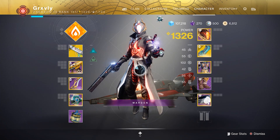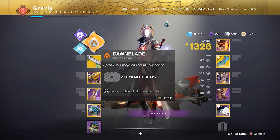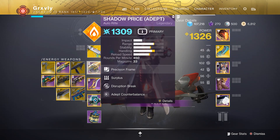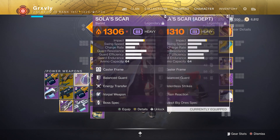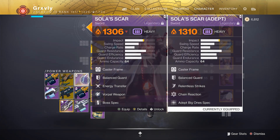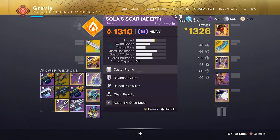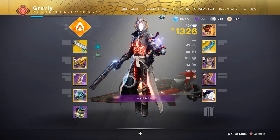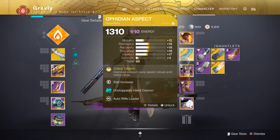Here's the loadout I'm going to be using in PvP. I'm going to be running Top Tree Dawnblade as always, then the Chaperone in my Kinetic slot to pair with the Shadow Price. Then I'm going to be running my Sola Scar Adept — though this is by far the worst Adept weapon of all time. It's garbage. I do have Adept Big One spec, but that's literally the only difference. Just ignore the Adept Big One spec and this is literally the exact same weapon.